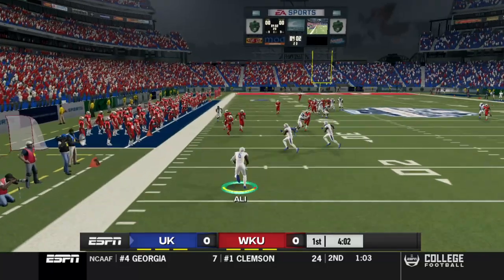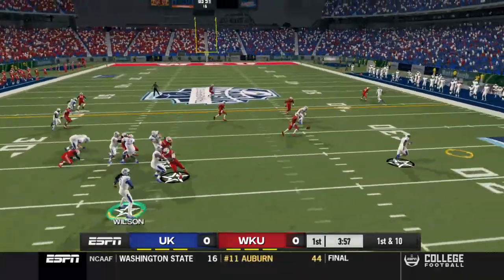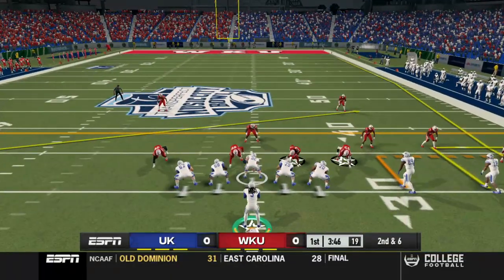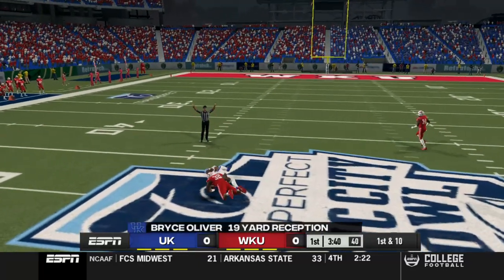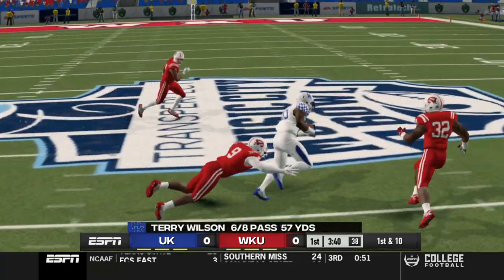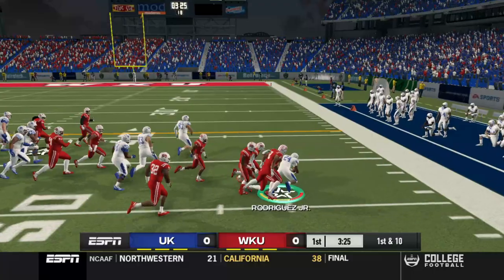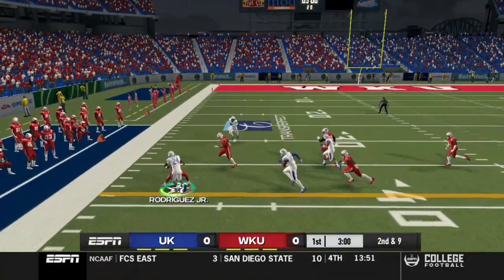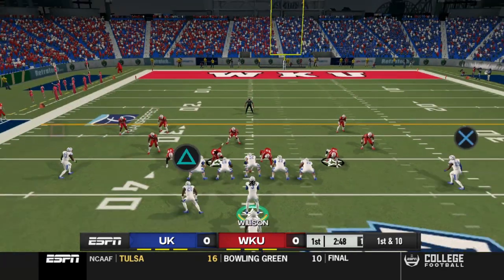Josh Ali is on the return — he'll definitely be our return guy, one of the quicker players on the team. Terry Wilson, even with pressure in his face, finds Bryce Oliver who battles and releases off the line to get open — exactly what you want from quality receivers. We then hit an HB toss to the outside right that barely gains yardage, and Christopher Rodriguez gets involved both in the passing game and the running game.